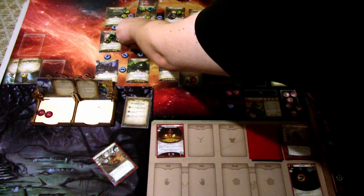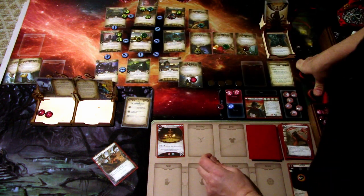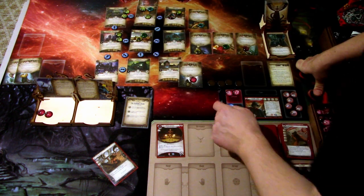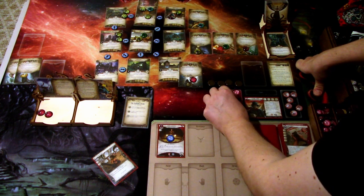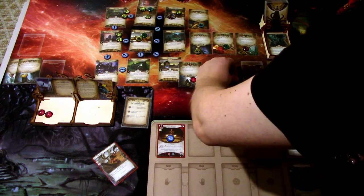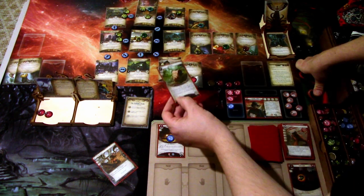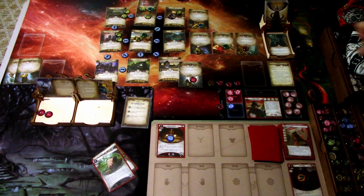Enemy actions: this Nightgaunt moves in and engages with us, this moves here. The Nightgaunt hits us for one damage and one horror — put the horror on Peter, take the damage myself. That is the enemy round. We ready up, draw Backpack, and gain a resource. That is that round. Let's go to the next round.